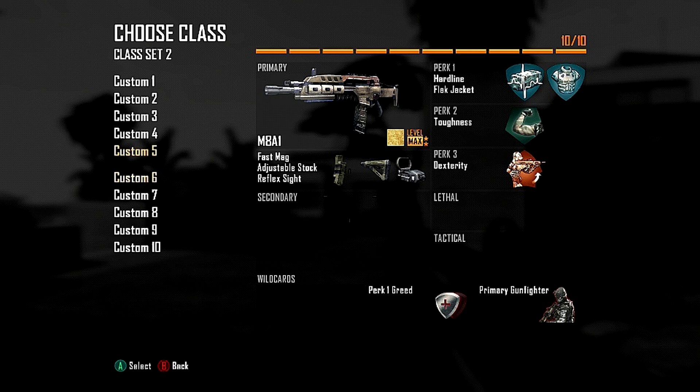Hardline is for getting streaks faster. Flak jacket is to prevent the bullshit explosion kills. Toughness is to keep me on target better in gunfights, and dexterity is so that I can climb obstacles faster and pull up my gun quicker in a gunfight.